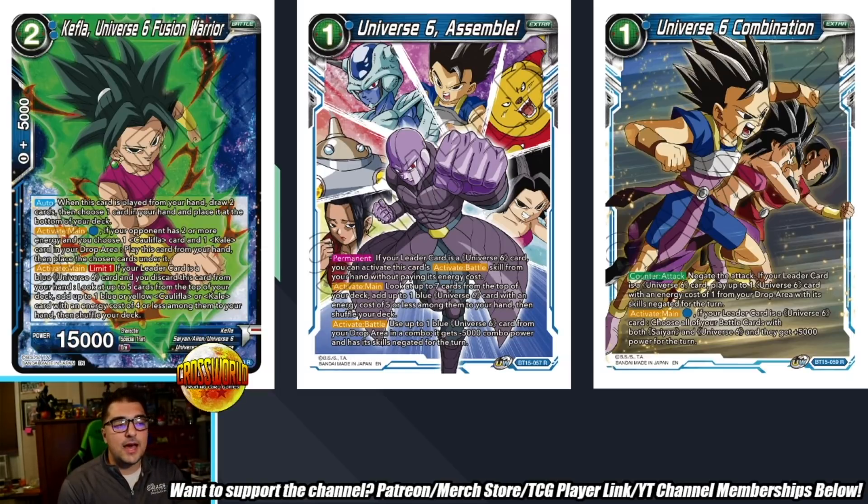U6 Assemble is a card I really like, especially in Kale. Permanent: for leader cards that are U6, you can activate this card to activate a battle skill from your hand without paying its energy cost. Activate main: look at the top seven, add a blue U6 with energy cost of five or less — great for searching Caulifla objectives. Activate battle: use up to one blue U6 card from your drop in a combo, it gets minus 5,000 combo power and skills negated for the turn — basically a free 10k treated as a 5k, but for free, so it doesn't clunk your hand up.